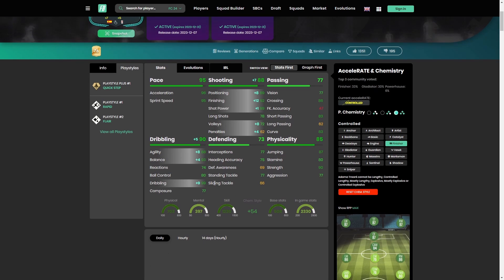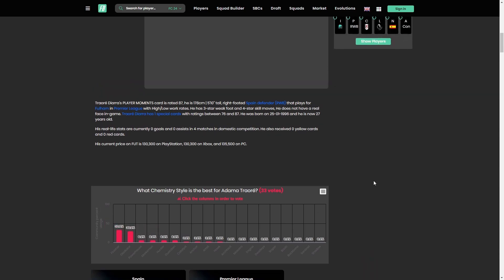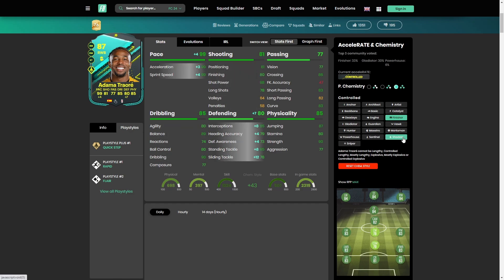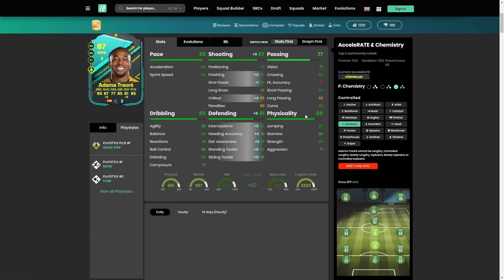With the finisher you get 88 agility and 93 balance — it actually looks pretty ridiculous — as well as 99 dribbling. The composure is a little bit low, but if you're composing for the net, you should be okay. 33 votes have gladiator and finisher, so let's see how he looks on a gladiator. Gladiator gives him shooting and defending — honestly, this is also a very good option if you use him as an overlapping right back in a 4-3-2-1. I would definitely go with the gladiator if you want to play him further up the pitch.